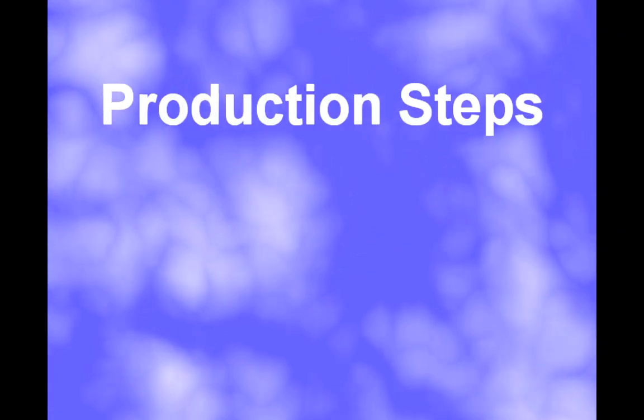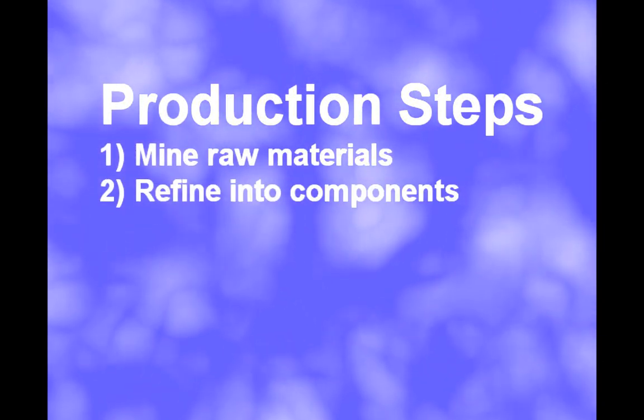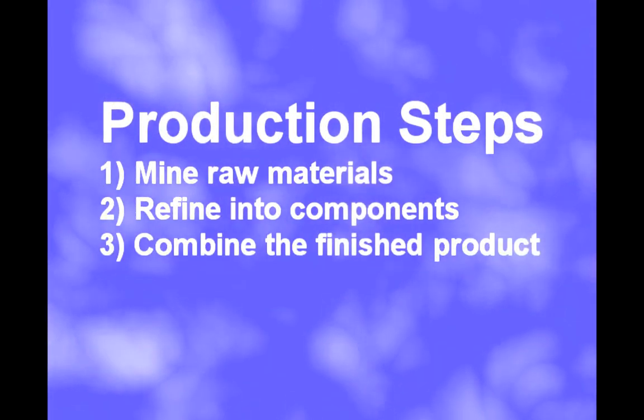There are three basic steps in producing an item. First is to mine the raw materials, then to refine those materials into production components, and then combine the production components into the finished product.